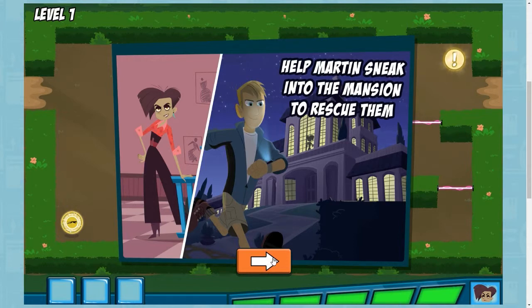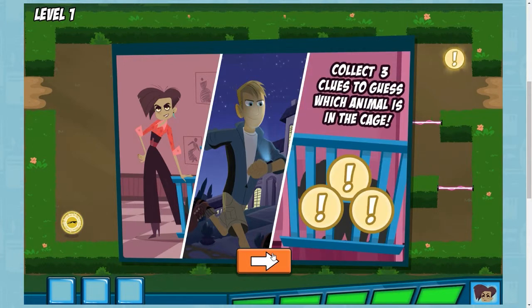Martin will sneak into the mansion and rescue them one by one. First, we need to figure out which animal we're rescuing. Guide Martin through the garden and collect the three clues. Then we can use the clues to guess the right animal and rescue it.